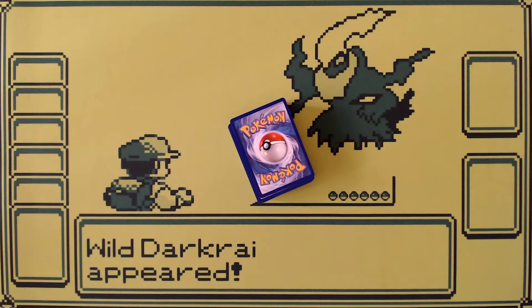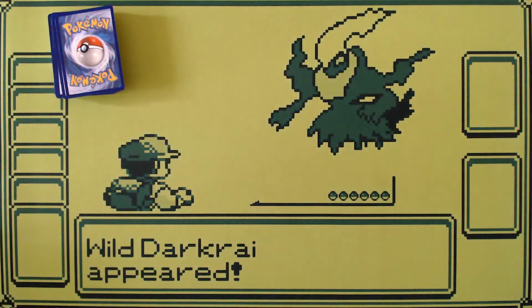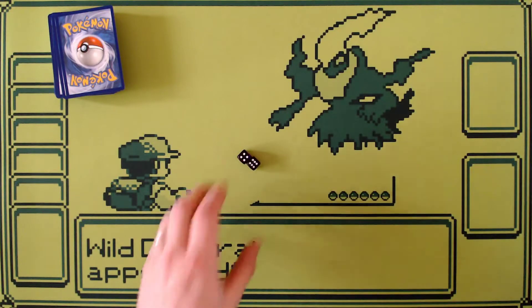We'll get into identifying a basic Pokemon as well as naming conventions in a later video. The next thing you need is some way to identify damage or a damage counter. The easiest damage counter is using dice. You place these on the Pokemon when your Pokemon is damaged and that signifies how much damage it has.